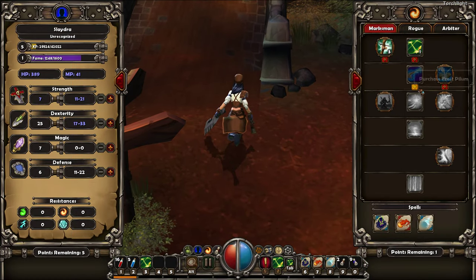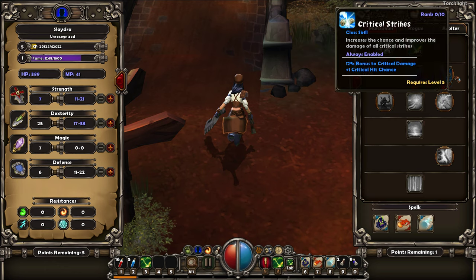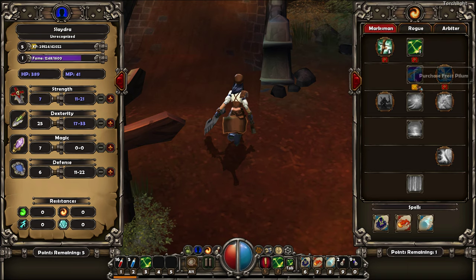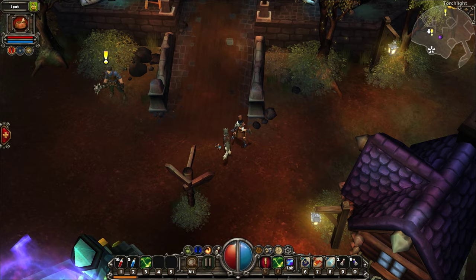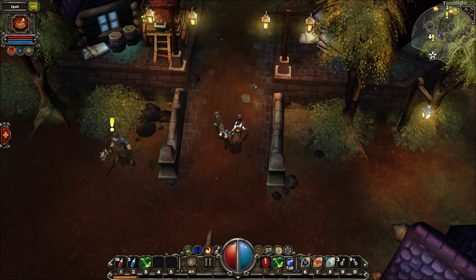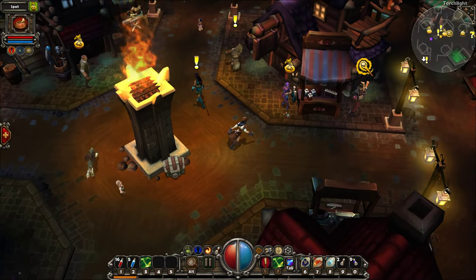Oh sweet, did we hit level 5? We can finally get new skills. We have options of Force Pillum - fire a piercing ice projectile from a ranged weapon, inflicts 68% of weapon DPS, 69% chance to freeze target, 100% interrupt chance. This is just going to give us extra crit, but we want something to see visually. Oh, you can tab in between and still use right-click. That's kind of interesting - I thought tab was going to select a completely different set.